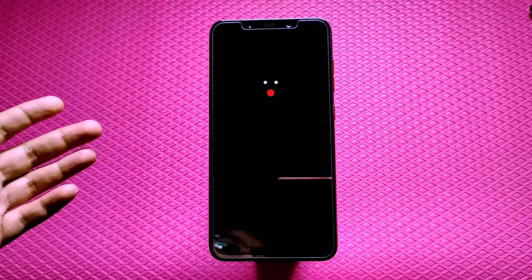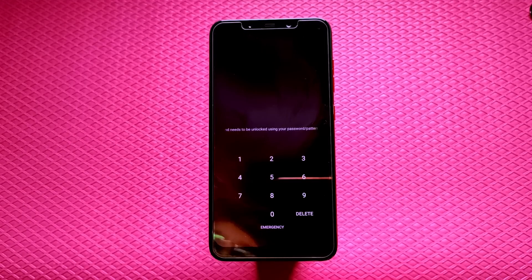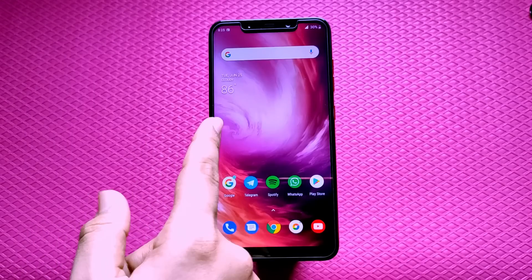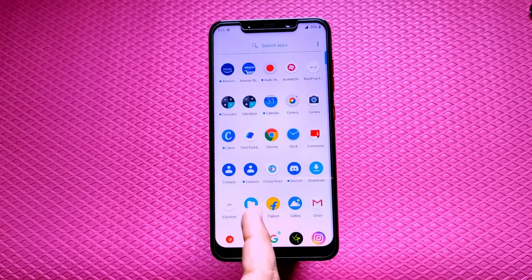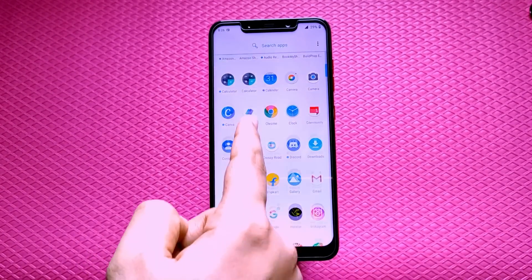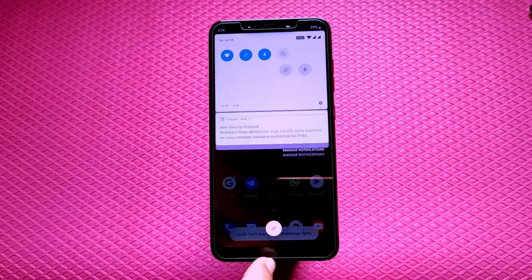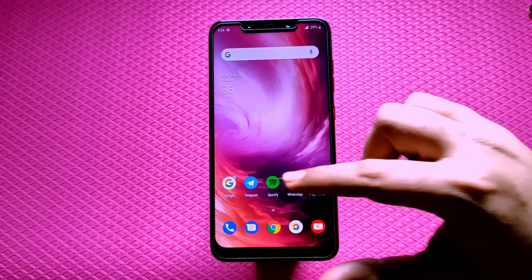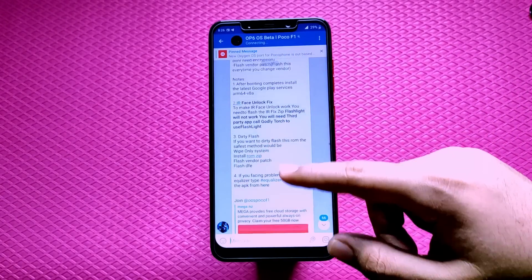After you boot up, there are some things you have to do. First, install the Google Play services — that will make your phone super smooth; before that it will be kind of buggy. Also install the notification tiles zip, which gives you the option to change your ringer mode from normal to vibration or silent, because we don't have the alert slider like OnePlus. You need to use this application, put it in the toggles menu, and toggle it. Then, for the IR face unlock fix, flash the IR flash zip — but that will disable your first-party flashlight.